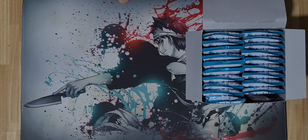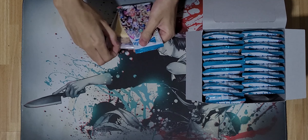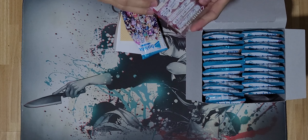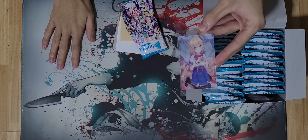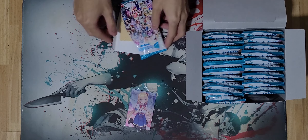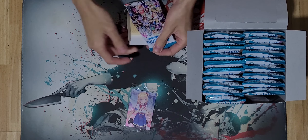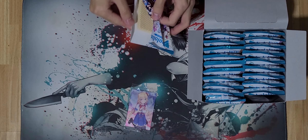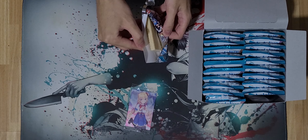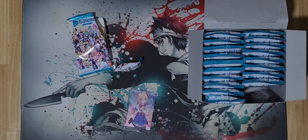Sorry for the late videos most of the time — I just contracted COVID, so it's not a really good feeling. We've got Haachama, aka the eldritch horror. I'm just gonna open and show you the cards; I'm not gonna take out the wafer and actually eat it because it's kind of unhealthy. You can see it's a vanilla wafer — I've got a lot of these to go through.